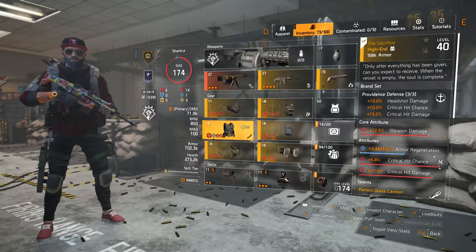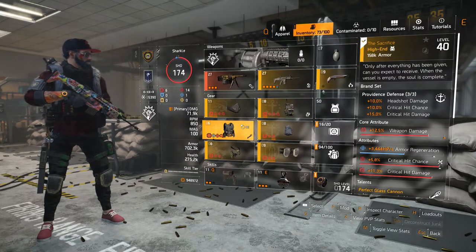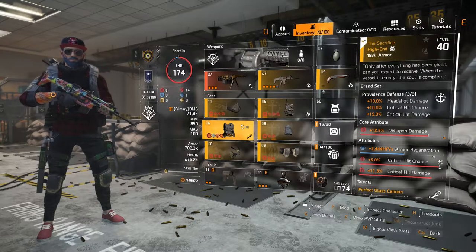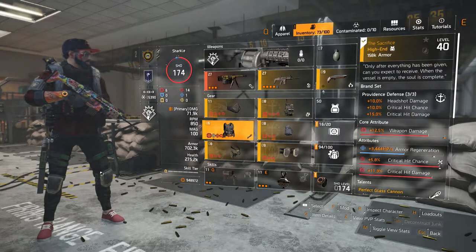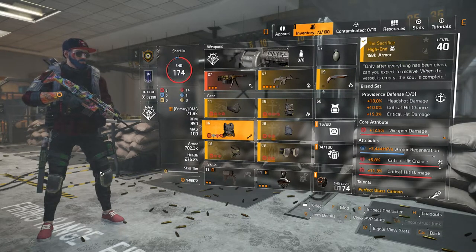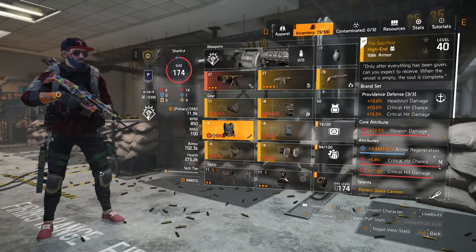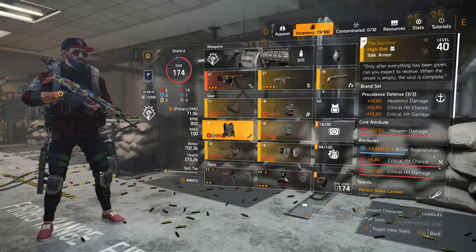This is my recent build for Razorback at level 40, after the Warlords of New York update. Specialization weapons aren't good for it anymore — you can't destroy Razorback in one or two phases with tier 5, because all specialization weapon damage to named enemies got nerfed. Crit builds are still the way to do it fast, and at the moment rifle seems the best option.